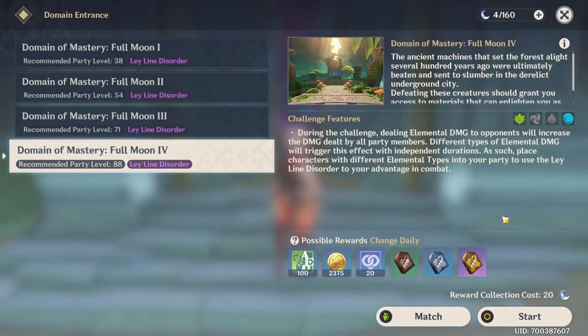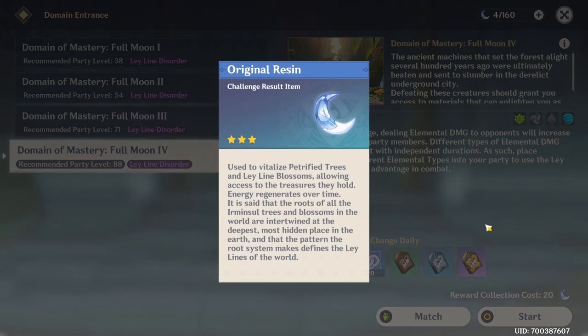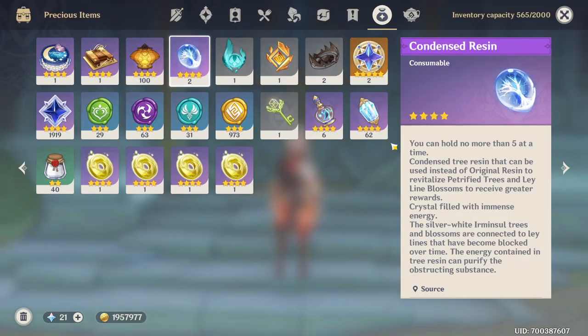After you have cleared the stage, you can either claim rewards with 20 original resin, or with 40 original resin you can craft 1 condensed resin, which is going to basically give you double the rewards and make your farming faster.